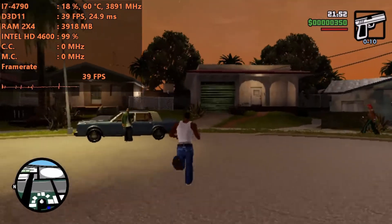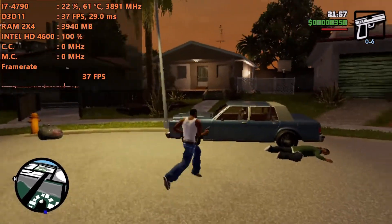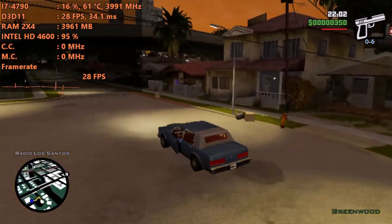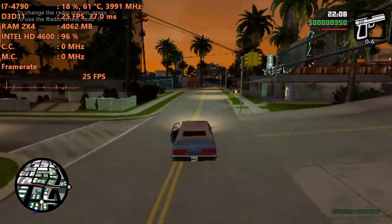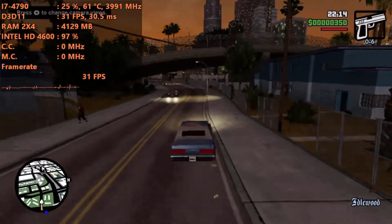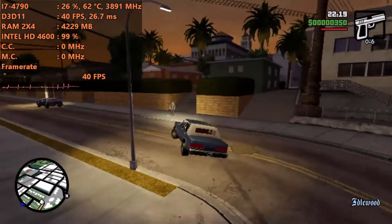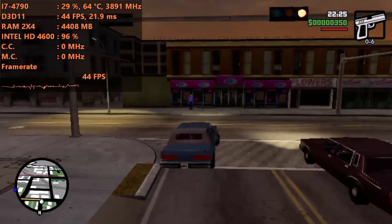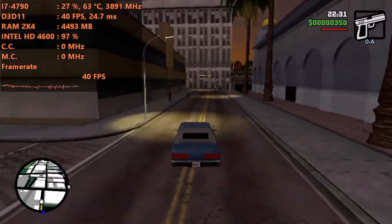Gameplay is running and it's more stable around 30 FPS than previously. Going forward you can disable some other graphical effects, but I don't want to disable everything because then the game just looks terrible — check my Intel HD 4200 video to see how bad it can get. We're not trying to make it look as bad as possible, but we did get it running over 30 FPS. Hope you guys enjoyed it — please like, comment, subscribe, and I'll see you next time.